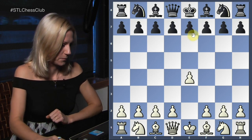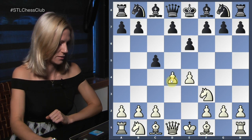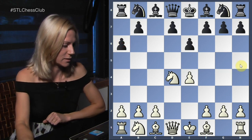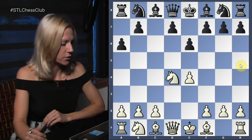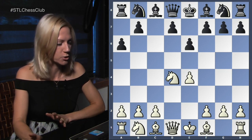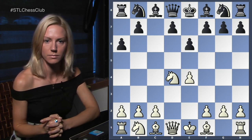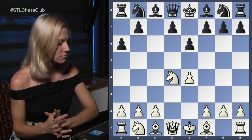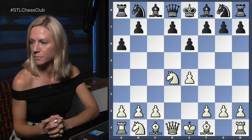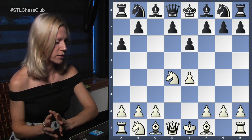We see a Sicilian Paulsen opening. Black played a6, identifying the structure. Besides a6, he could have played knight c6 — that's another line. There's a big choice in front of white here. The most popular moves are knight c3, c4, and bishop d3.